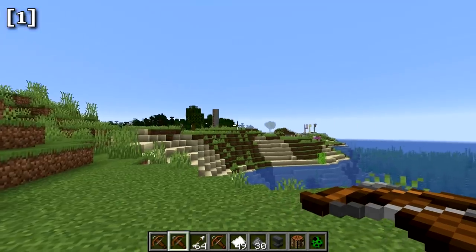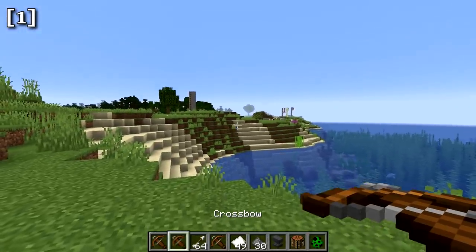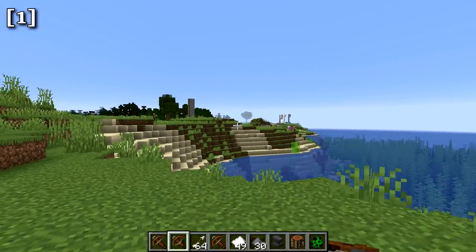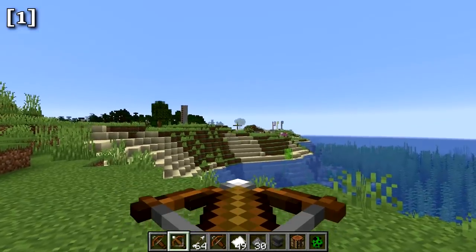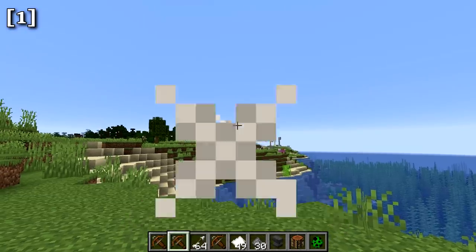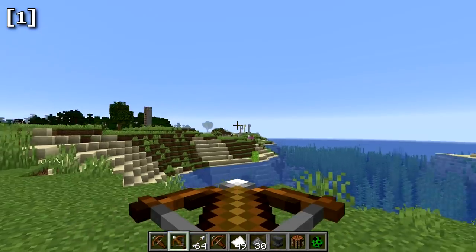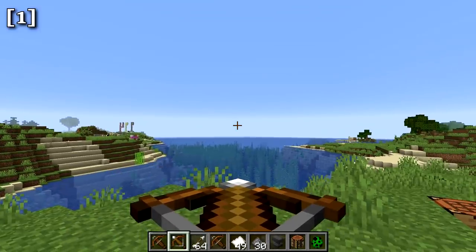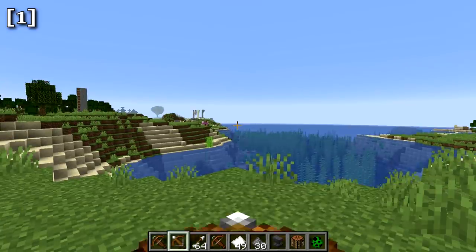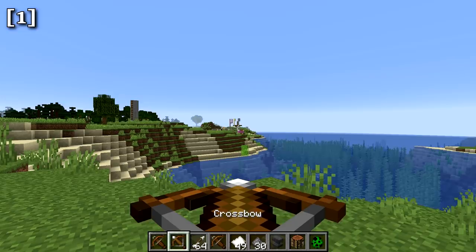Next up, we have a new weapon in Minecraft: the crossbow. The crossbow is unique in that you load it by holding right-click until the string is drawn all the way back, then release to load it. You then right-click again to shoot. Crossbows do more damage and have a bit more range than a normal bow, but take longer to charge. The big advantage is that you can keep the crossbow loaded even when you switch off it in your hotbar — it remains loaded.